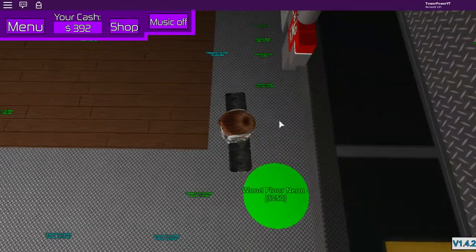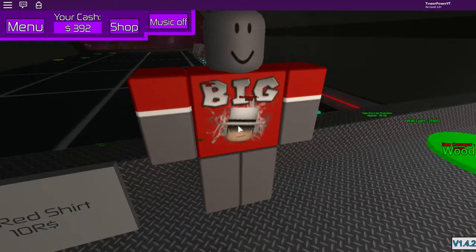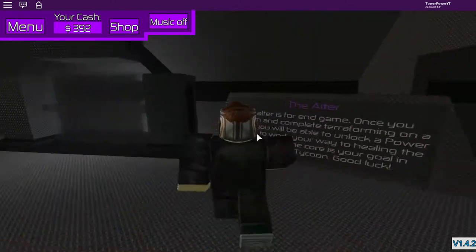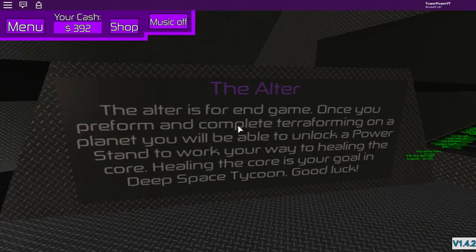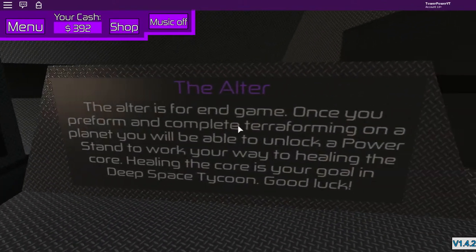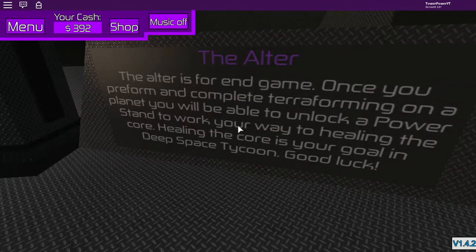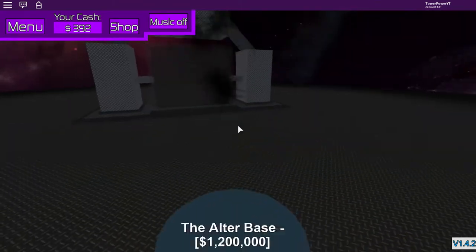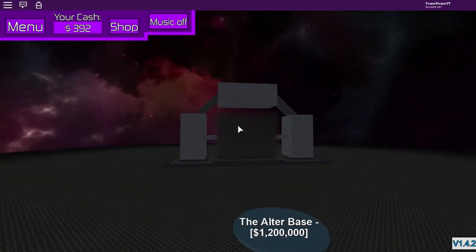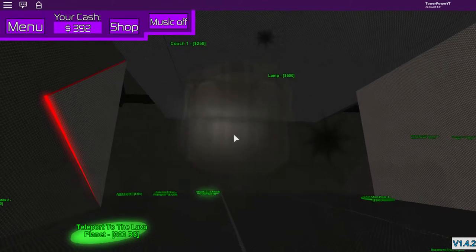There's a 10 Robux fan shirt in here. Let me read the altar description: 'The altar is for end game. Once you perform and complete terraforming on a planet, you will be able to unlock a power stand to work your way to healing the core. Healing the core is your goal in Deep Space Tycoon. Good luck.' It looks like the abyss portal — and it actually teleports you!